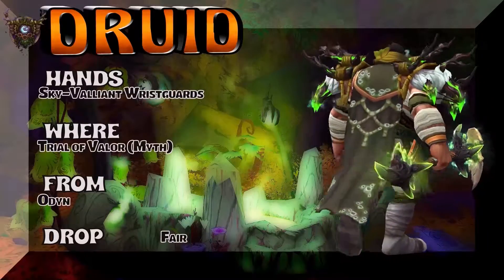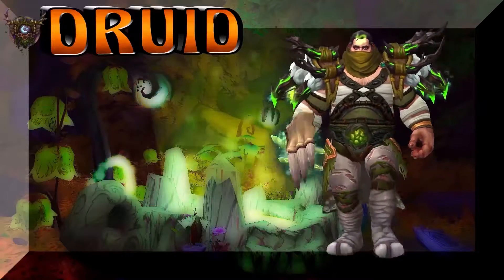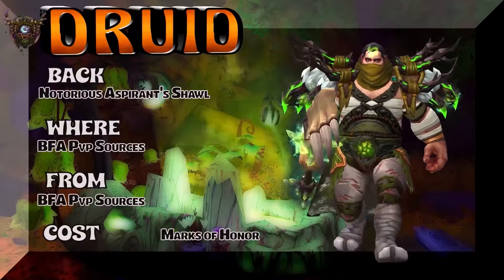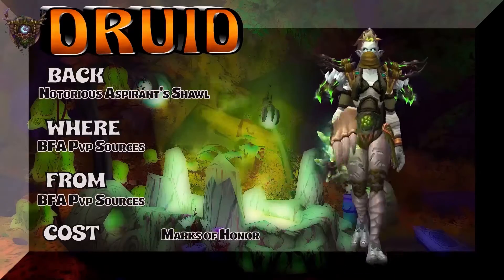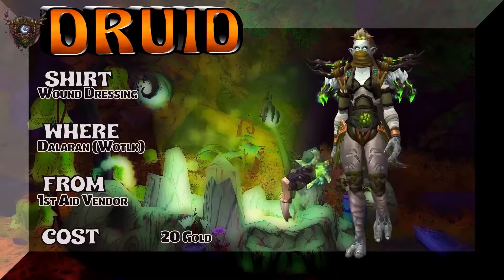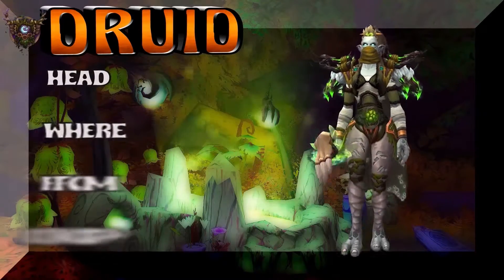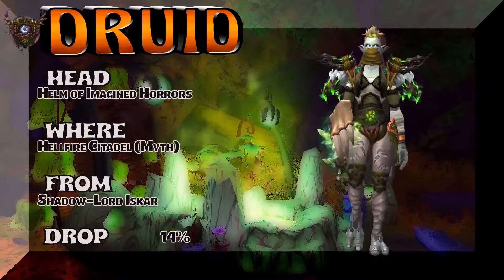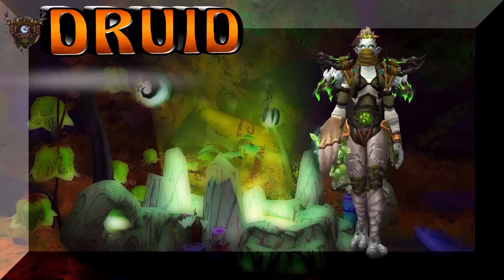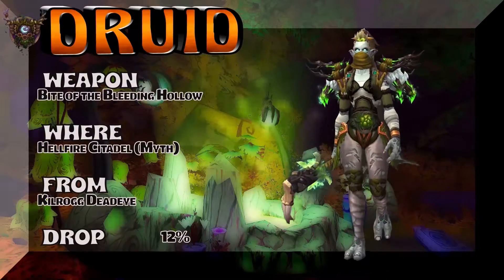The wrists are the Sky Valiant Wrist Guards — Trial of Valor Mythic, Odyn is the boss, fair drop rate for those bracers. The back is the Notorious Aspirant's Shawl from BFA PVP sources — Marks of Honor to pick that up. The shirt is the Wound Dressing from the Dalaran first aid vendor, the Wrath of the Lich King version of Dalaran. The headpiece is the Helm of Imagined Horrors — Shadow-Lord Iskar is the boss. The weapon is Bite of the Bleeding Hollow, Hellfire Citadel Mythic.